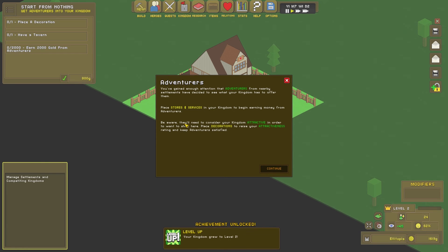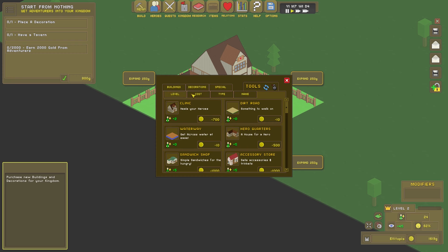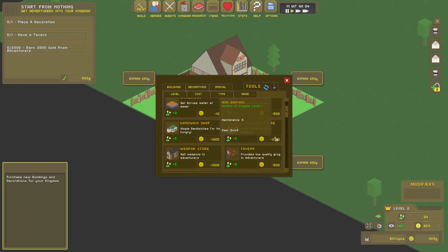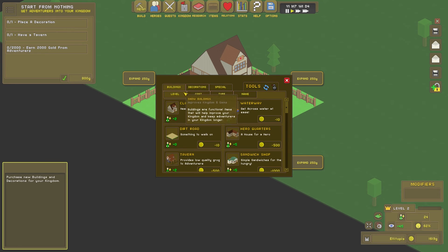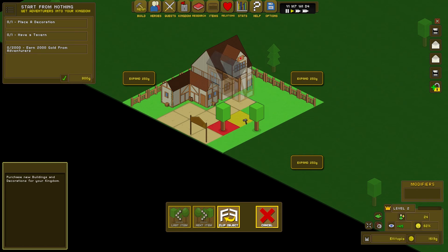Adventurers have decided to see what your kingdom has to offer. Place stores and services in your kingdom to begin earning money from adventurers. Be aware they will need to consider your kingdom attractive to want to shop there. Place decorations to raise your attractiveness rating and keep adventurers satisfied. So we can build more stuff. A sandwich shop — I like the sound of a sandwich shop, but people are much more likely to come if I have a weapon store. A tavern provides low quality grog to adventurers. Let's have a weapon store — can I rotate it? Yes, I can.